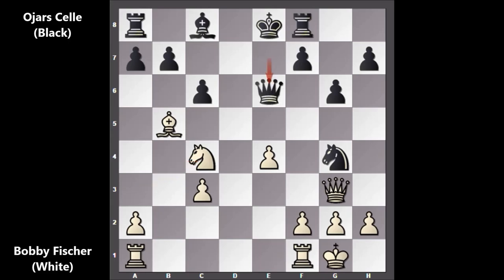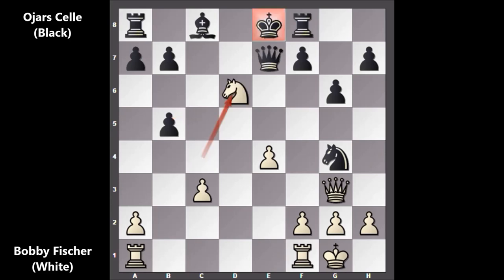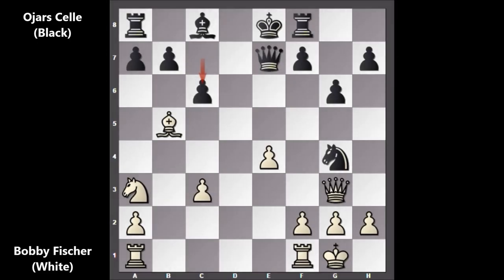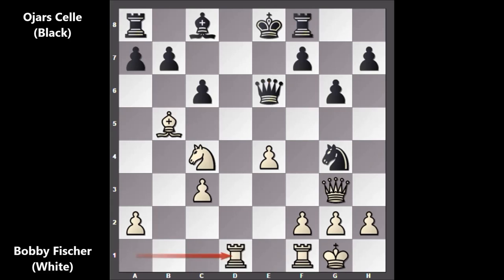We have queen to e6. If capturing the bishop, then here comes knight to d6 — this is check. Moving the king, knight takes on c8, rook takes on c8, and queen takes on g4. Let's get back to the real game. So after c6, Fischer played knight to c4, queen to e6, and then Fischer played rook from a to d1, c takes on b5, and here comes queen to c7.